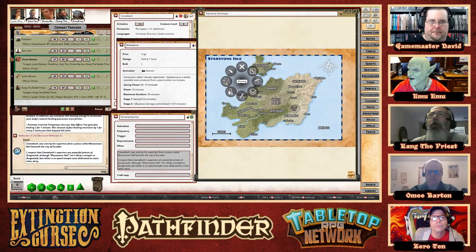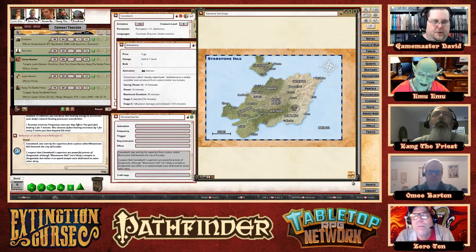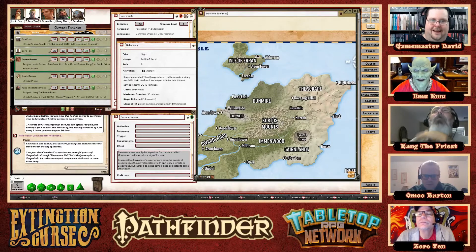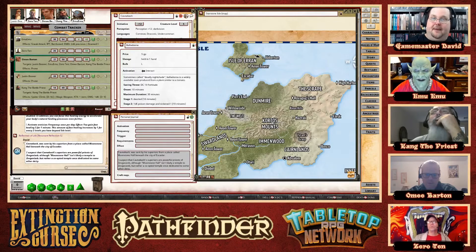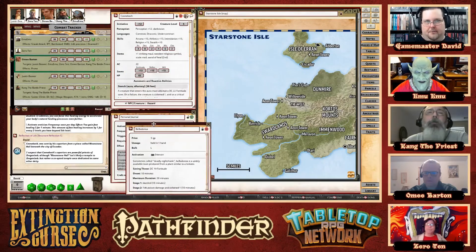The GM shares the map of Starstone Isle. You guys are on the Isle of Aroden, the northernmost smaller island of the two Starstone Isle islands, right at Aberton where the pointer is. Escadar is all the way to the very bottom, and you're at the Aeon Tower in the middle on the eastern part of the island. You're probably about 50 miles from Aberton and 50 miles from Escadar.